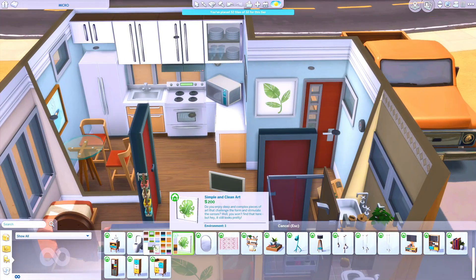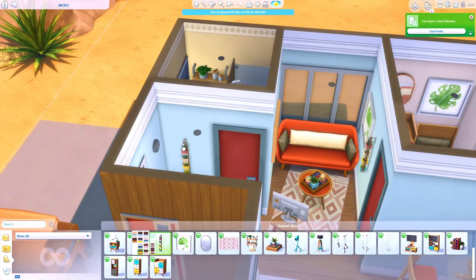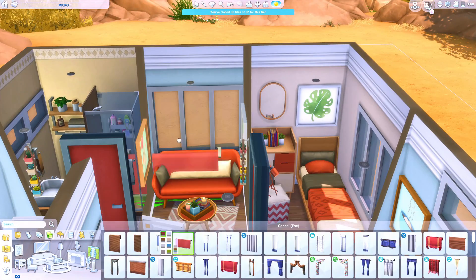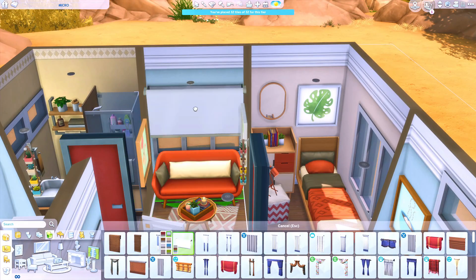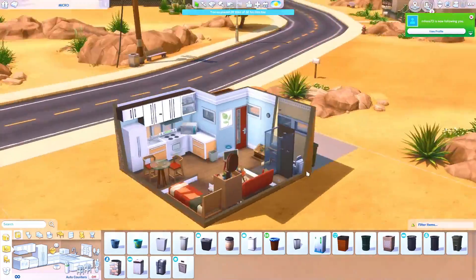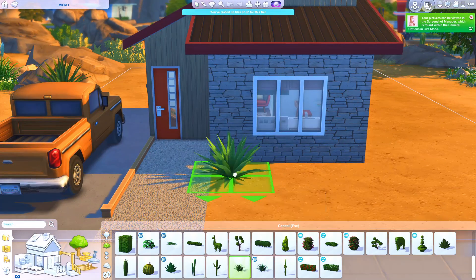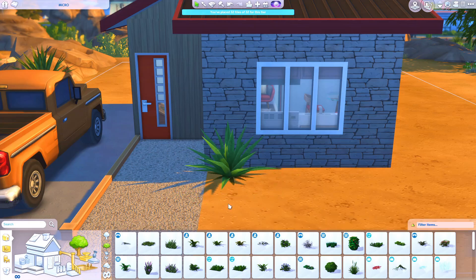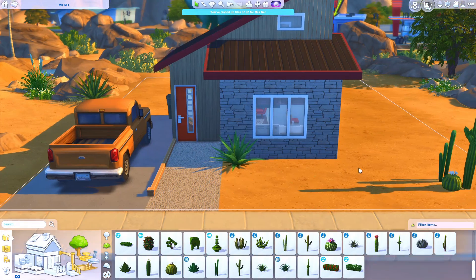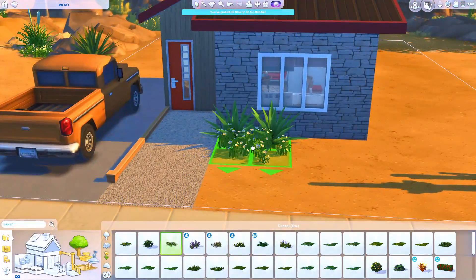In the bedroom, there's a little poof that looks like a seat but it's actually a table — that did not work out. I really wanted it with the lamp but no matter how much I moved it, it wouldn't work unless I completely submerged it into the dresser, which looked stupid. So I deleted it and put a rug there instead. The point of this micro home challenge is for everything to be functional, so I made sure it was.